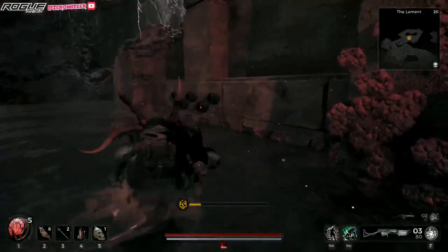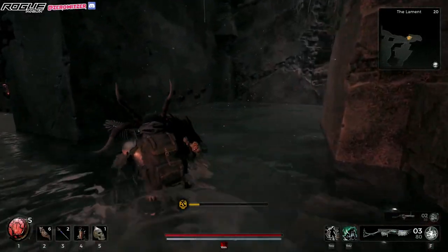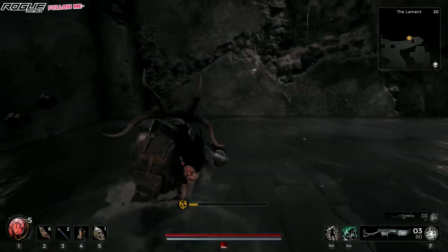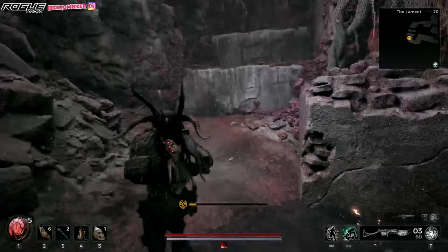And then there will be a chest right here. Just kinda move forward and then walk a little bit faster. Do the same thing — proc it — and then get close to this wall. Keep it like this.